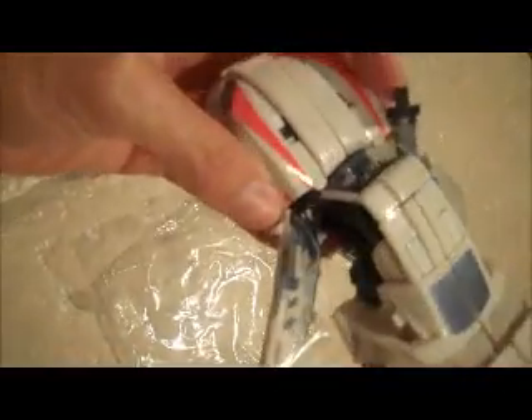Next we have Autobot Drift, and here's the figure. Here's the big sword. The little swords are inside the doors. There's the handle for the other one — one, two. And there's the figure.